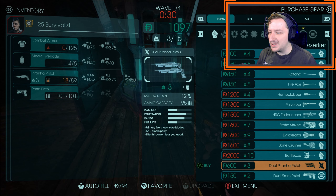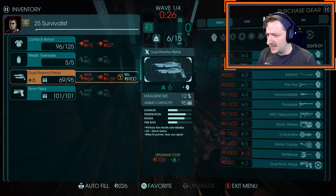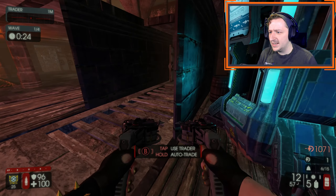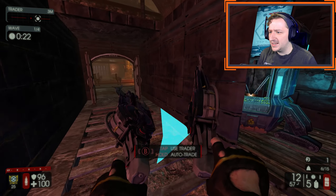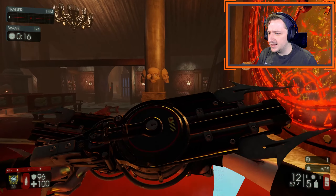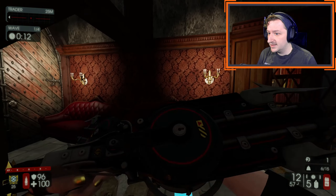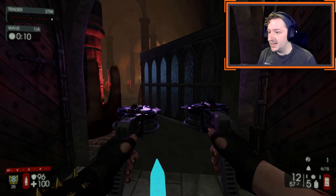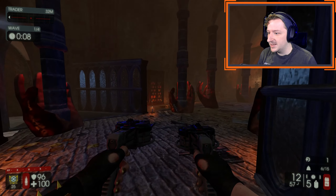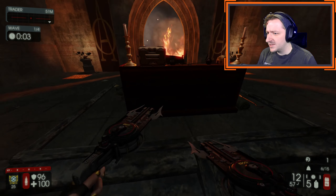Our first one we're going to try is the Piranha Pistol. We're going to get two of these. These appear to be a Tier 2 weapon, and they are a cross-perk weapon between Gunslinger and Berserker. Oh, you can actually block with them — that's interesting. That's different than I figured; I thought you would just ADS with them. I wonder if the melee attacks do decent damage.